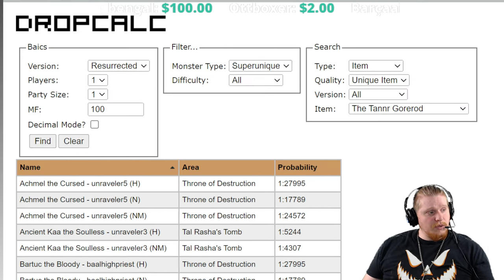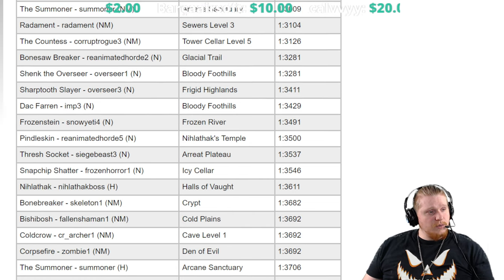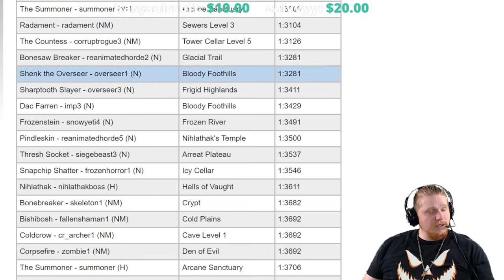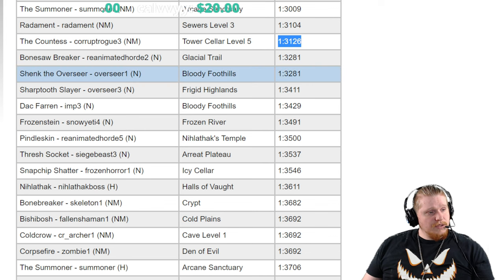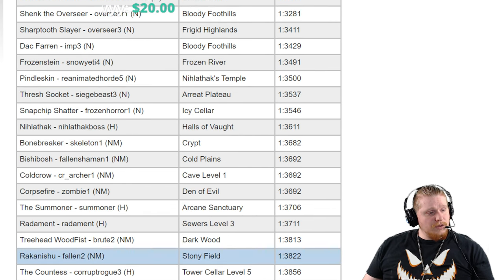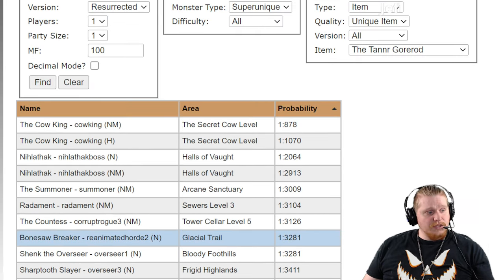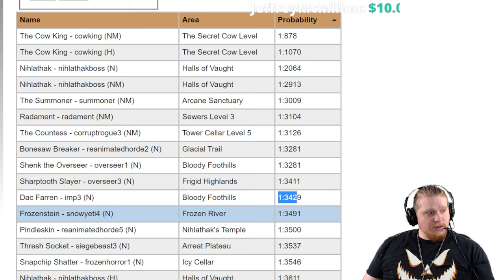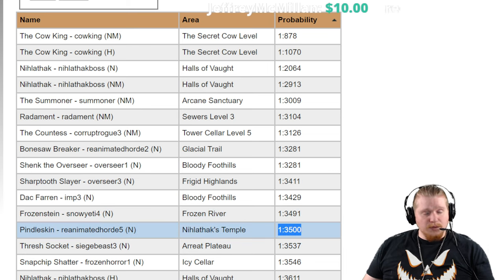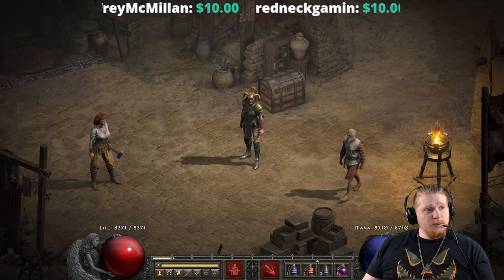As far as super uniques go, Cow King in nightmare is 1 in 878, normal Nihlathak is 1 in 2000, nightmare Nihlathak is 1 in 2900, and Countess in nightmare is 1 in 3126. Pretty good chances all around to find this from a large number of monsters. Quite honestly I don't see a lot of trouble getting your hands on this, especially when Shank the Overseer at normal difficulty can drop it, or Doc Farron in normal difficulty, or even Pindleskin at normal difficulty.